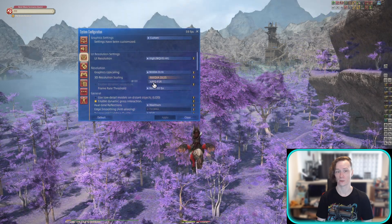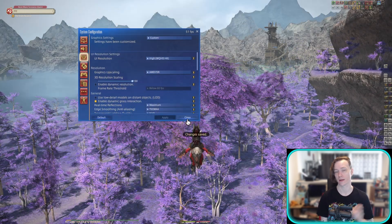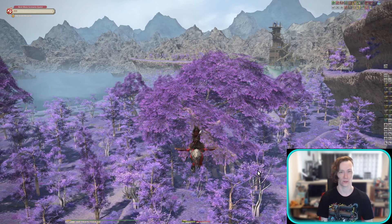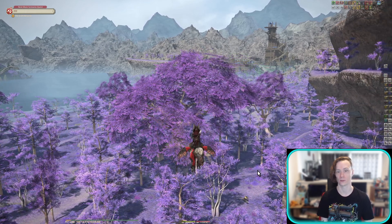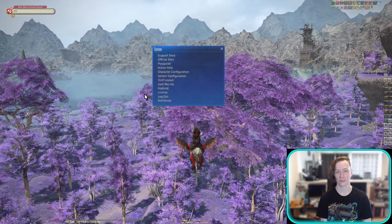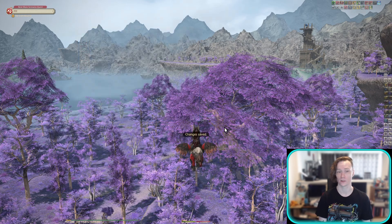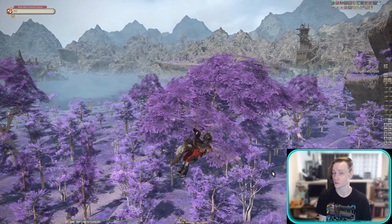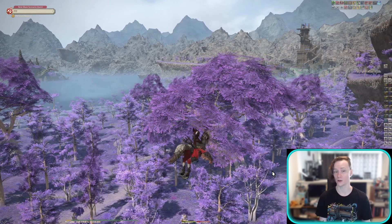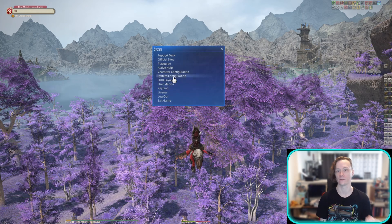At 100% resolution you can see that the trees become quite shimmery. If we turn down the resolution scaling to anything below 100, which is actually what enables FSR, you can see that it becomes really over-sharpened and makes that shimmering effect just stand out even more.